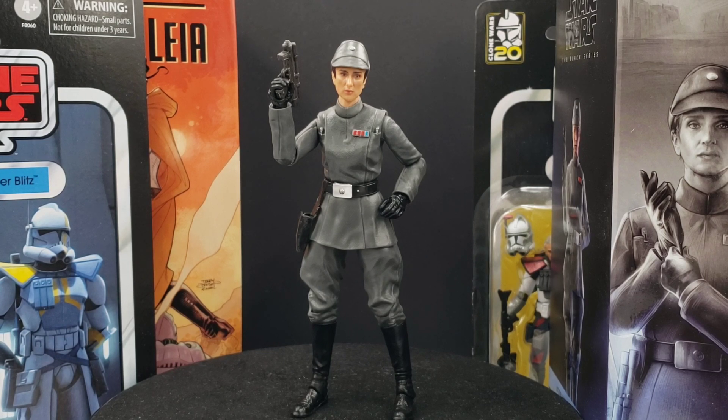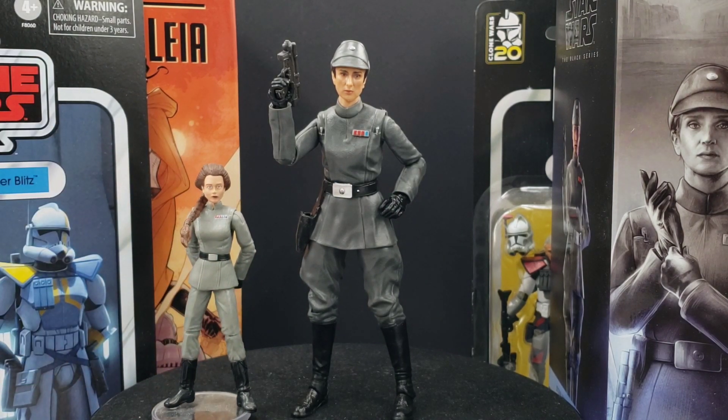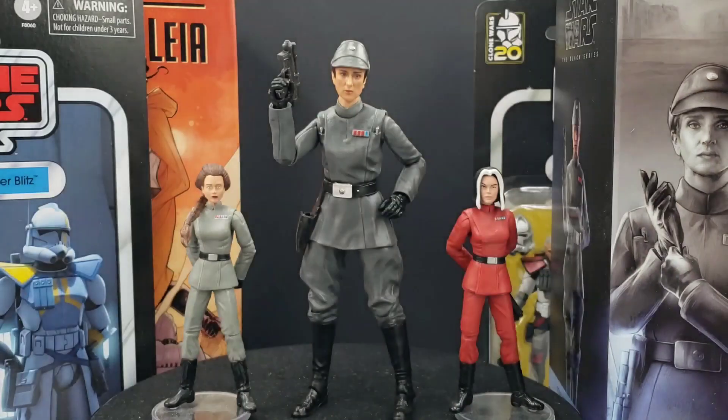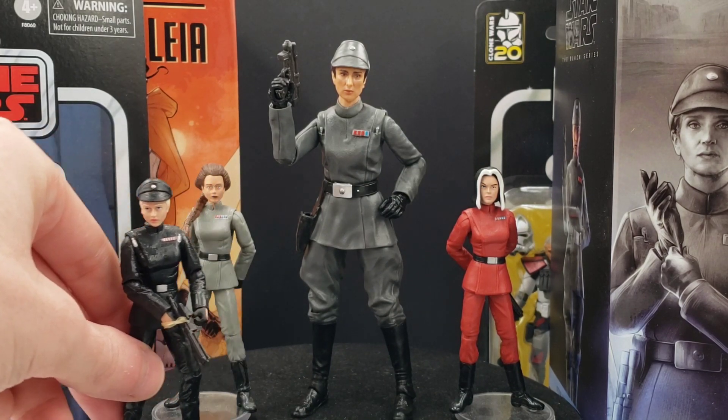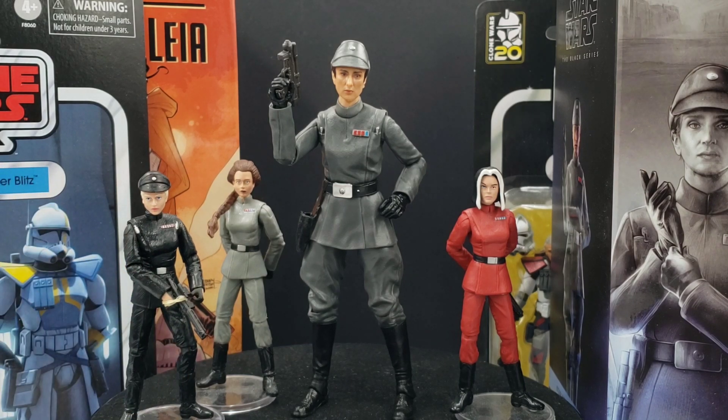I do hope to get multiples of her at some point. I was hoping to be able to use the base for her to make a custom Natasidala or maybe Usain Azard. I would really like to make a Black Series scale Usain Azard, and maybe Juno Eclipse. Who knows if Hasbro will actually get to them at some point. She is the first female Imperial officer we've gotten in the Black Series scale and she turned out really nice.